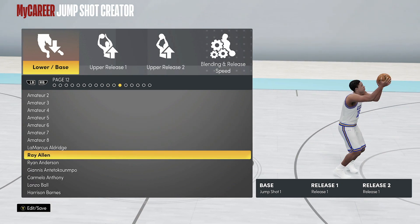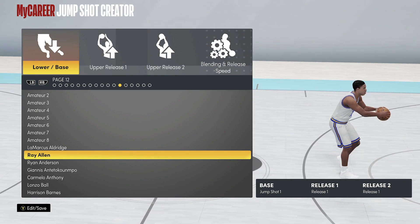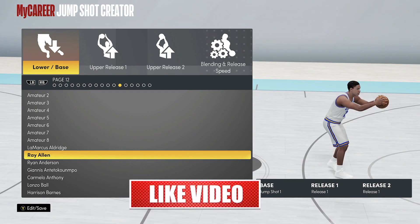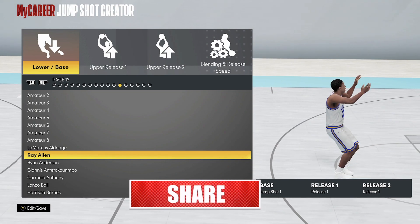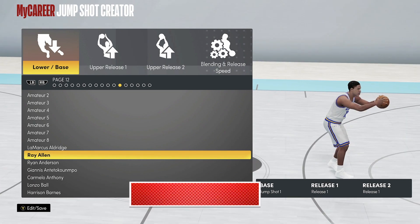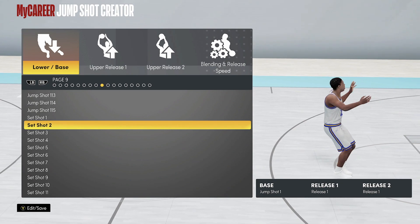Coming in at number one, my boy Ray Allen. Ray Allen is the number one fastest base in the game right now. So if you want to try it out, try Ray Allen — not a bad jump shot, got about a 70% make percentage. If you want to check out all the make percentages, be sure to check out 2K Labs, they got all the good stuff.